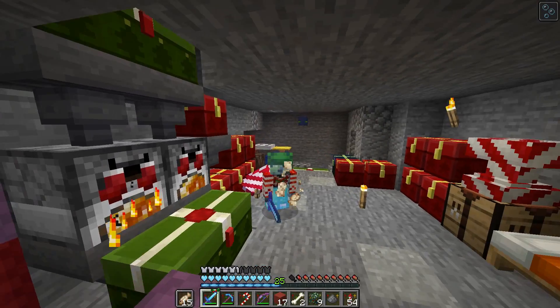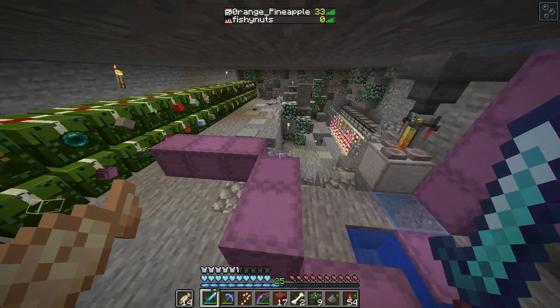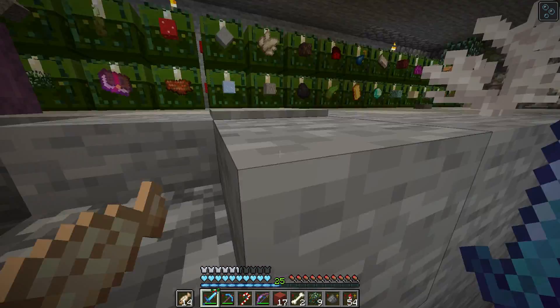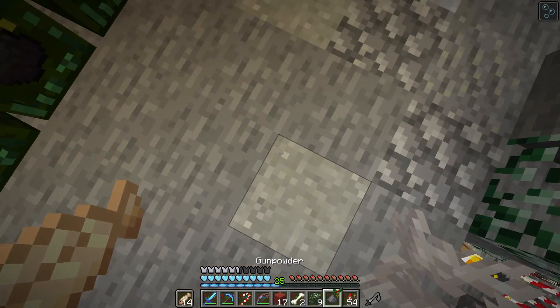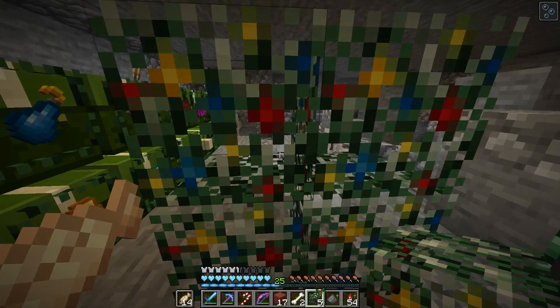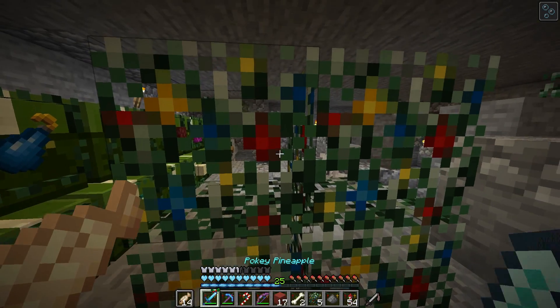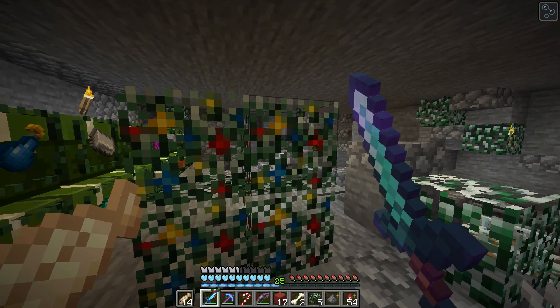Welcome to episode number 23 of My Classroom 3. We're here at my base and as you can tell I've got a Christmas texture pack on and it is looking absolutely gorgeous. It is wonderful, obviously I'm loving it right now. One of my favourite things is the spritely decorations — little baubles — it's really nice.